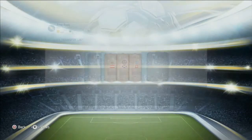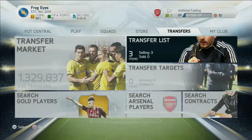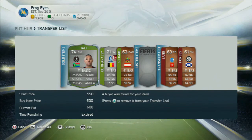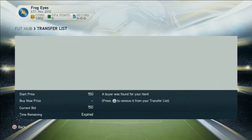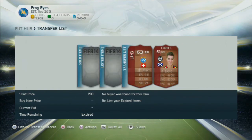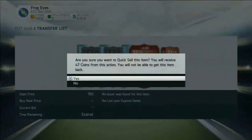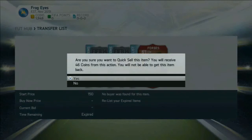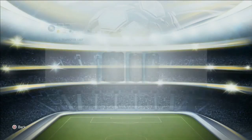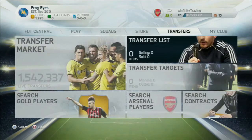Off camera I purchased two players using the same method: Jali and El Ganasi. I bought Jali for about 250 coins and El Ganasi for about 250 coins, making good profits. Shawb did actually sell as well. We eventually quick sell Lang and Forbes. I hope you guys enjoyed this first episode of Trading to Inform Ozil — if you liked the episode make sure to give a like and subscribe, and I'll catch you all next time.